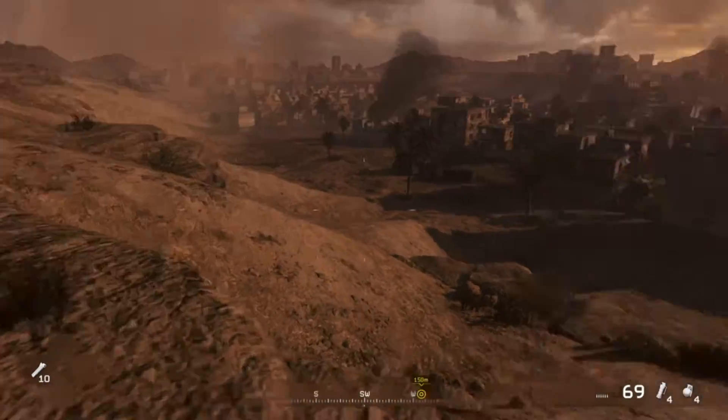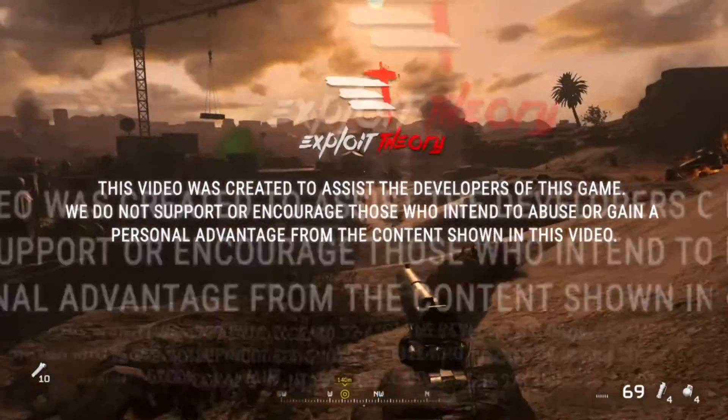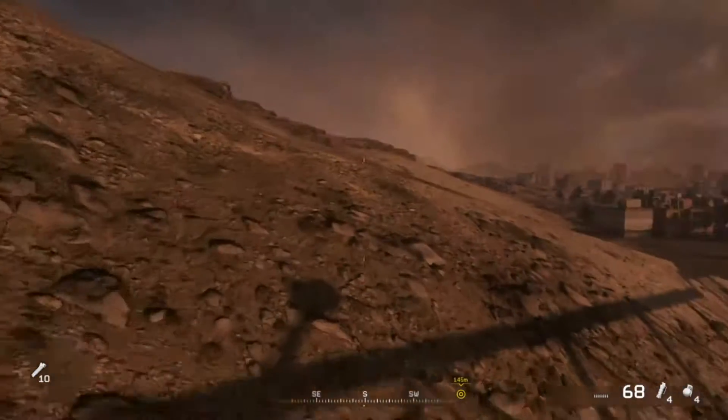Hello everybody and welcome to Exploit Theory. This is Kyle, also known as Sono421, and today we're going to be showing you guys how to get outside the map on Shock and Awe in the newly released Modern Warfare Remastered.